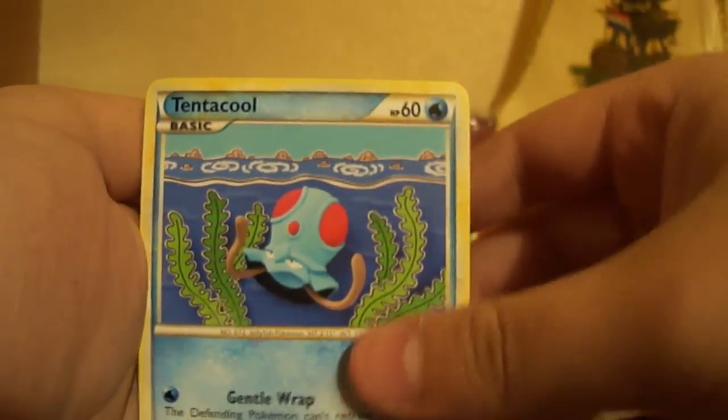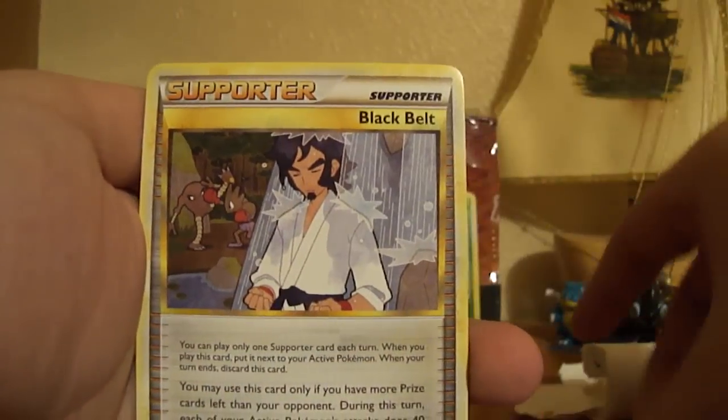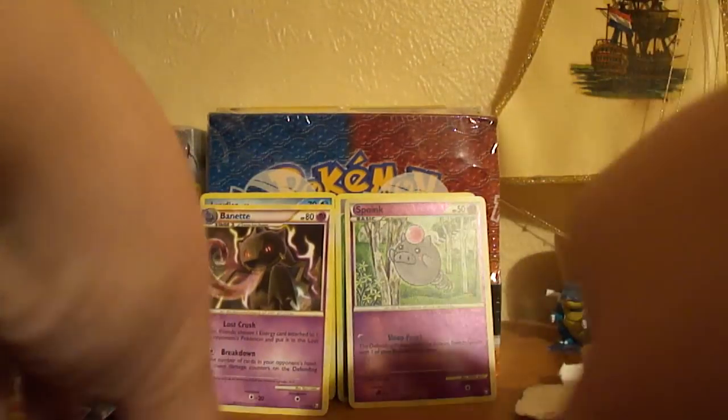So we've got Nidoran, Tentacool, Dratini, Cricketot, Nidoran Male, Rescue Energy, Black Belt, a Supporter card, Lickitung, Lickitung, Spoink Reverse, and a Burnett Rare. So far not doing so well.